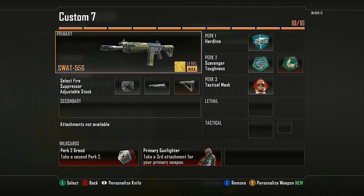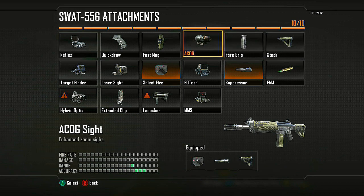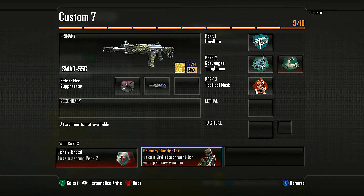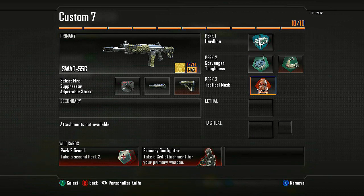Next one is a really good class. I use the SWAT two different ways — I use it with Select Fire and Suppressor. I fully auto this thing and burst it in rounds of about 5 or 6, basically the equivalent of 2 quick bursts. Since the SWAT naturally fires kind of slow, Select Fire works well. I keep Stock on it, sometimes Fast Mag. Hardline, Toughness, Scavenger, Tac Mask — pretty standard Ground War setup. Sometimes I'll take off Scavenger and add Flak Jacket or Ghost.